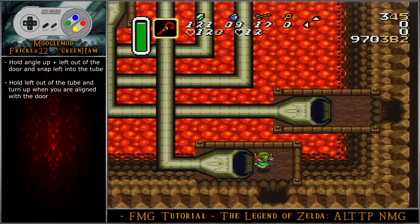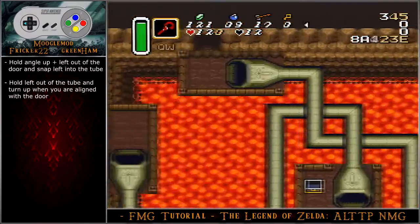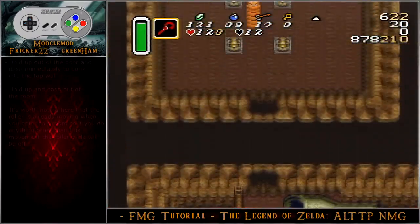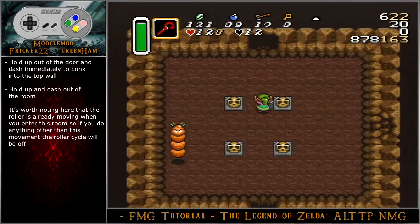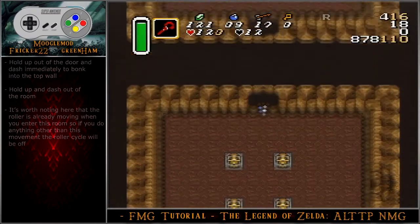Hold angle up-left out of the door and snap left into the tube. Hold left out of the tube and turn up when you are aligned with the door. Hold up out of the door and dash immediately to bonk into the top wall. Hold up and dash out of the room. It's worth noting that the roller is already moving when you enter this room, so if you do anything other than this particular movement, the roller cycle will be off and you will not be able to get the squeeze.